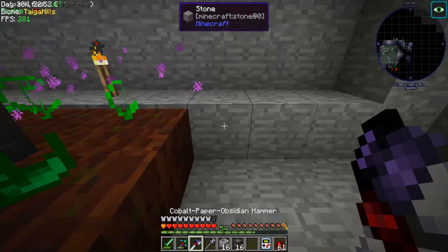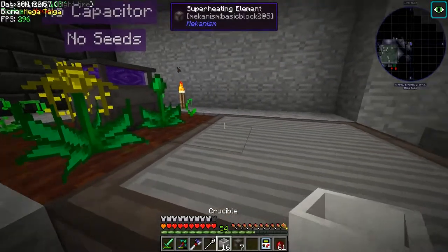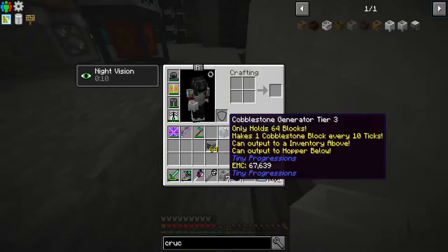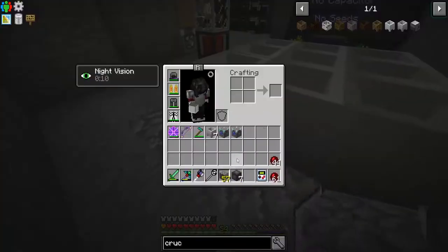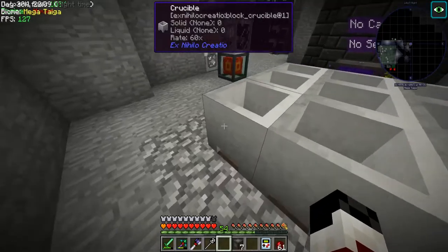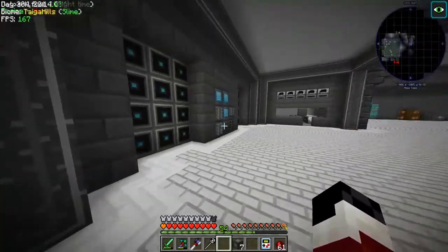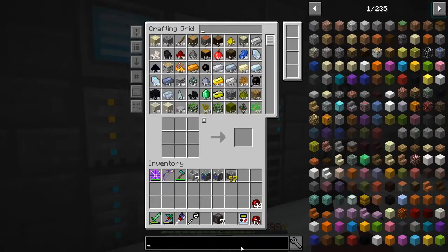Actually, I'm going to make it a three by three so it matches. All we're going to need to do is get some cobblestone pumped in there and then get some lava pumped out of there. We're going to need a stone barrel.